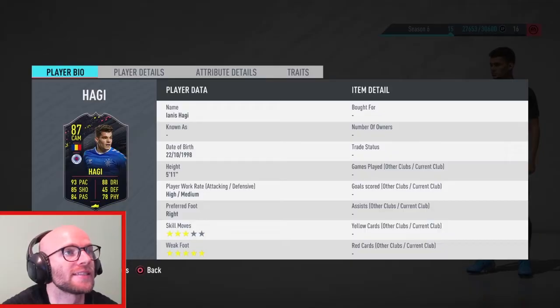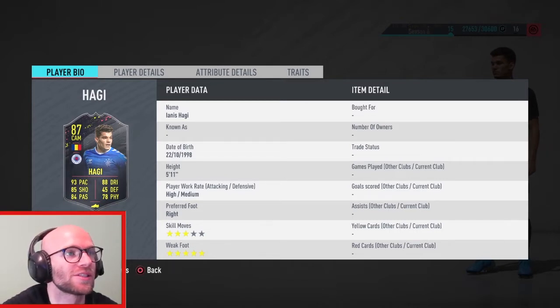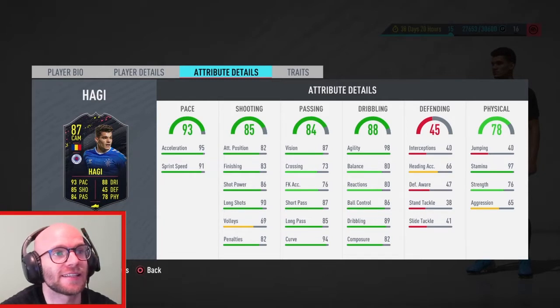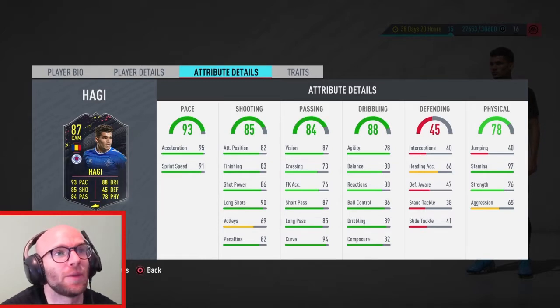Let's start with Yanis Haji. He has high medium work rate, 3 star skill moves, and 5 star weak foot. For a CAM, high medium is good. 3 star skill moves is a little lacking because he has to outsmart defenders to set up a chance. He has 93 pace with 95 acceleration and 91 sprint speed — that is phenomenal. He has 87 short pass and 85 long pass, which for a CAM is also really good. 98 agility, 89 dribbling, 86 ball control — really fantastic dribbling stats.